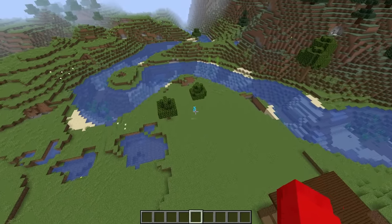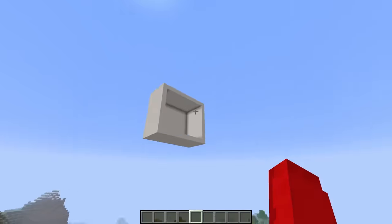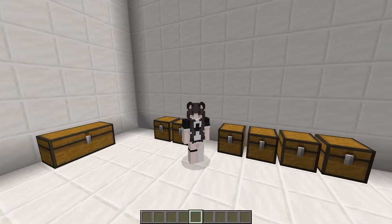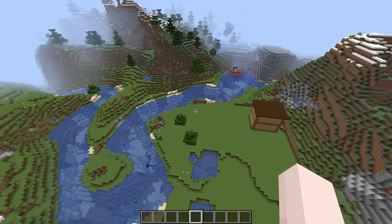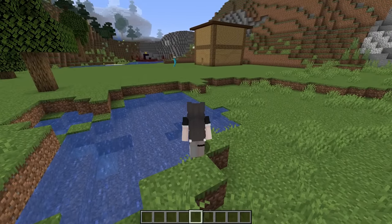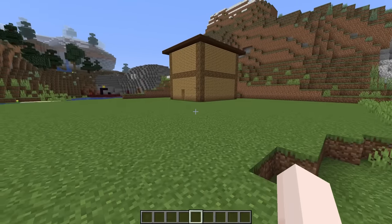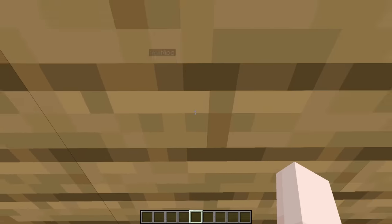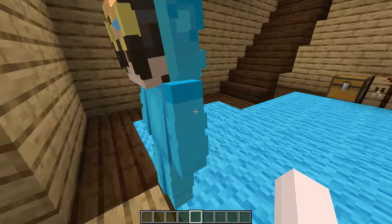Now Nico's going to get some more emeralds, which brings us to the very next trap — a disguise. We now look like a maid in Minecraft! Let's go back down to Nico's house and wait for him to come back. Nico's back in his house, so let's knock on his door. 'Hello, is anyone here?' 'Is this housekeeping?' He believes I'm actually the maid!